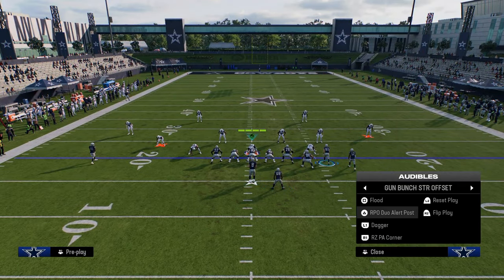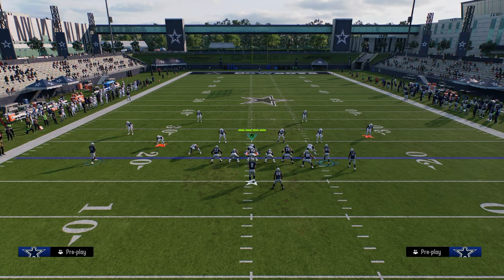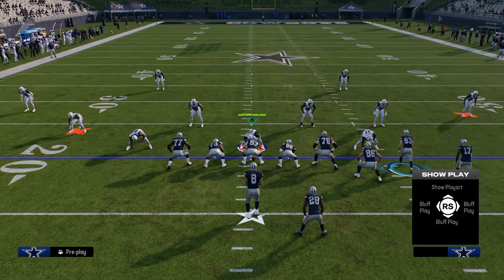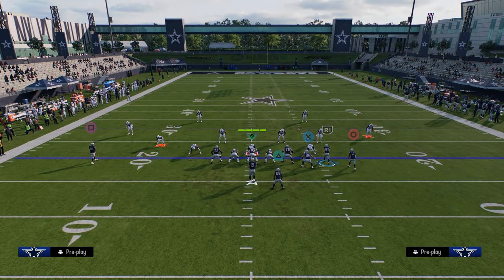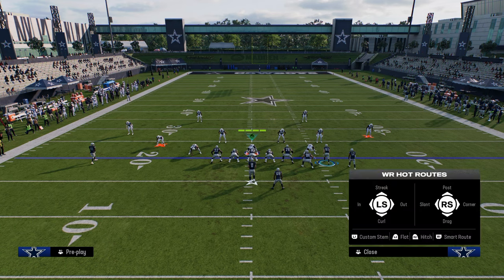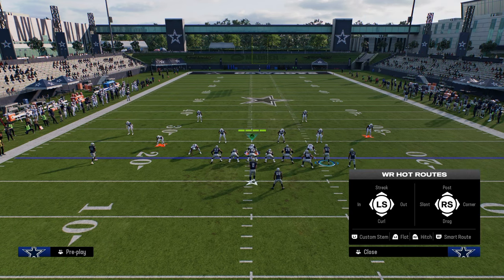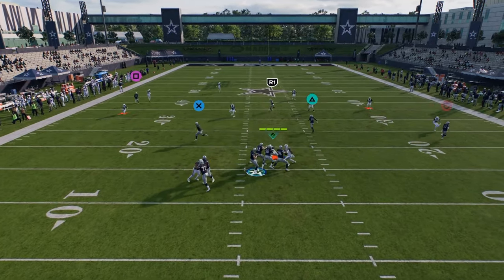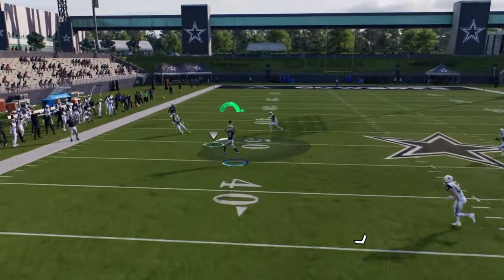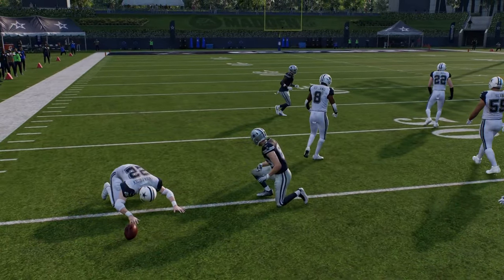Another combo I like out of Dagger: if I could, I'd have a slot apprentice and use a slot crossing route, but without that I'll do the old school Durham setup with a stemmed in route. I think the stemmed in route is actually better for man; for zone I'd just keep the post. Essentially I'm really looking for that running back, and if they switch-stick to him or guard him, that's going to be open over the middle of the field. That's pretty much what I do for Bunch Strong.